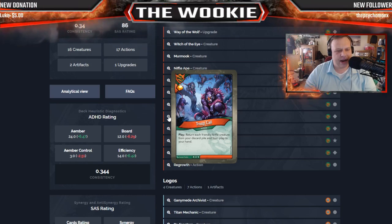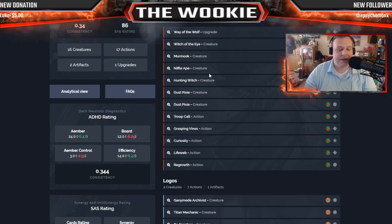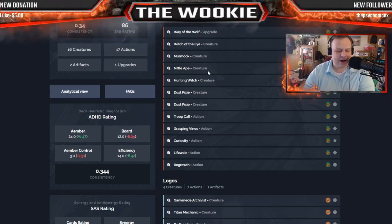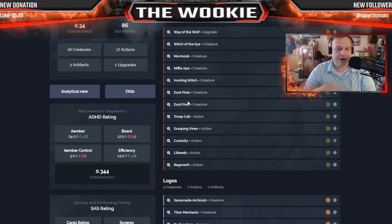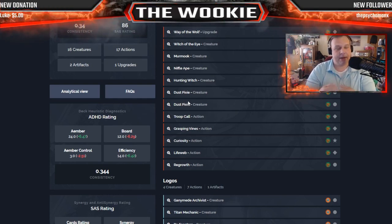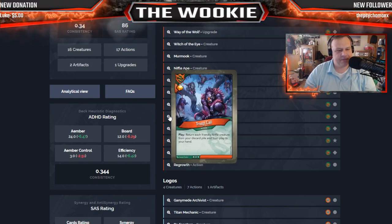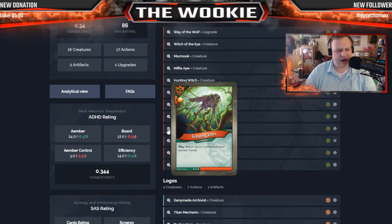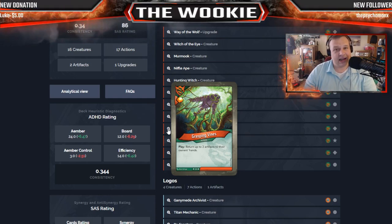Too bad there's no Chota, because Dust Pixie, Hunting Witch, Dust Pixie, Dust Pixie, Chota — that's good stuff. Troop Call for one Amber: return each friendly Niffle creature from your discard pile and from play to your hand. You do at least have one Niffle Ape so maybe you get them back. You can pair it with Hunting Witch — reap with them, bring them back, play Hunting Witch, gain as much Amber as possible. Troop Call is not a bad card.